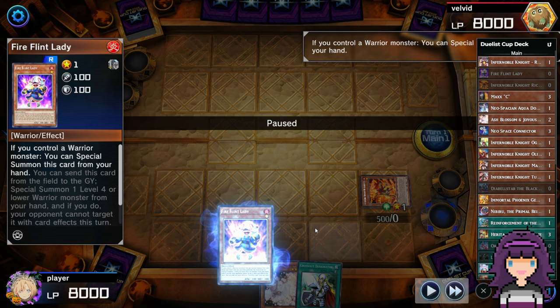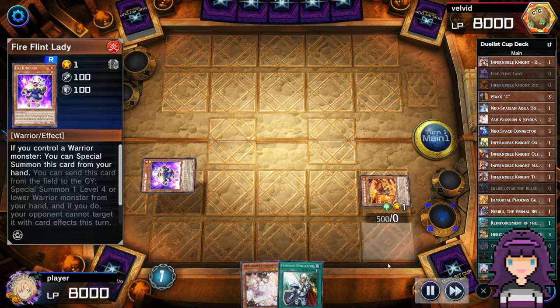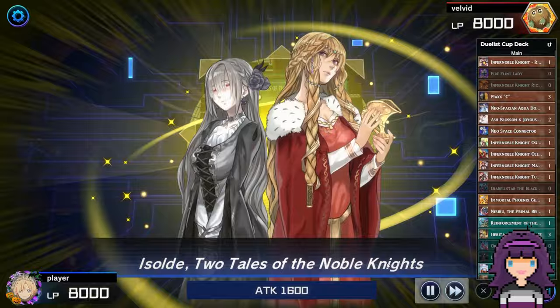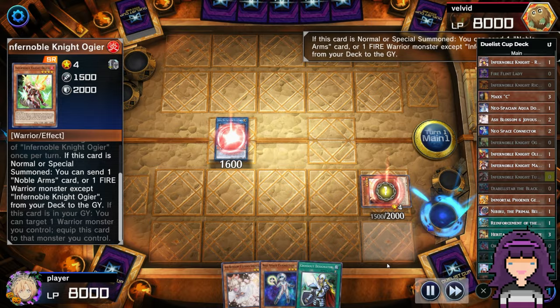Here we have no Neo Space Connector, but we do still have the ability to full combo with a hand like this. I'm going to start by using Diabelle to pitch the Living Fossil and activating her effect to set the Original Sin. Then I'm going to flip that up and send her in order to grab Ricordetto. The reason I grabbed Ricordetto is because I know I'm going to need Renaud to Synchro Summon later at the end of the combo line, and Ricordetto I just need to get into the graveyard at some point. Now I can special summon Fire Flint Lady from my hand, and use them both to link summon Isolde, Tales of the Two Noble Knights.